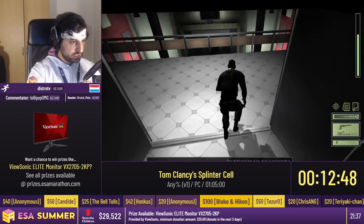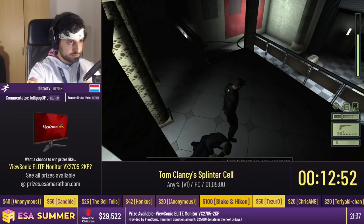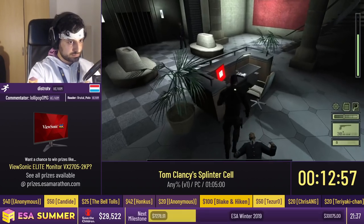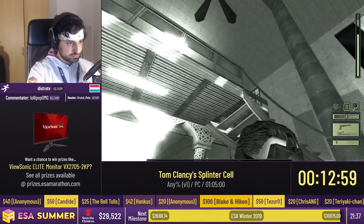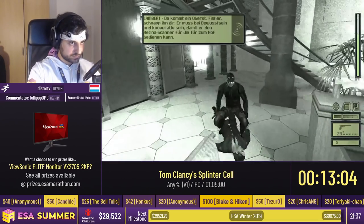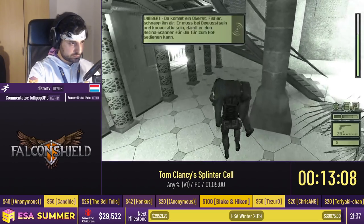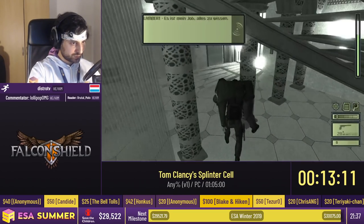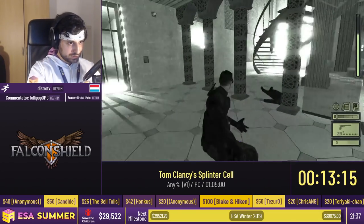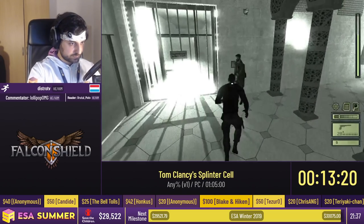We take out these two enemies here. Then this guy is going to shoot the ceiling to attract a special NPC general, which we're going to use for an eye scanner. Shooting there will attract him to the alarm conveniently placed right next to the eye scanner. We hide this corpse in the dark again so we don't get an alarm for the remainder of this level. There's the general coming up to the alarm — we just grab him.